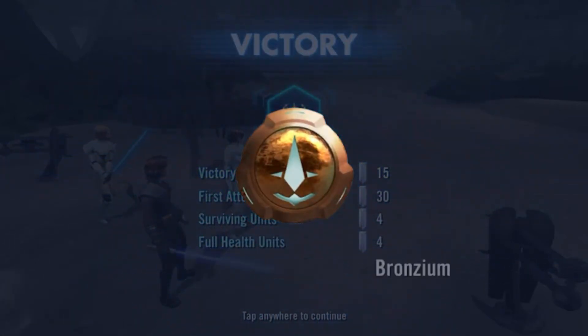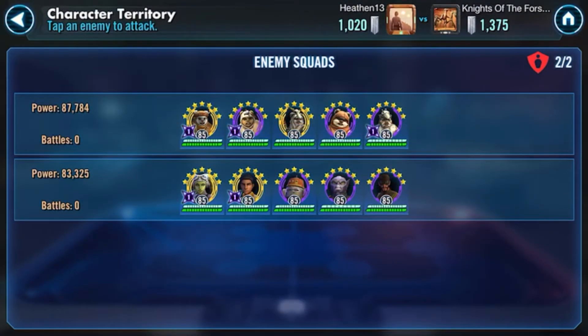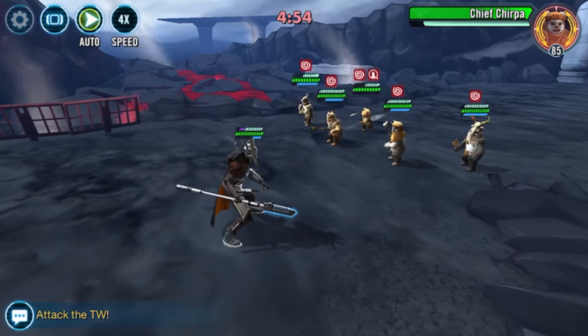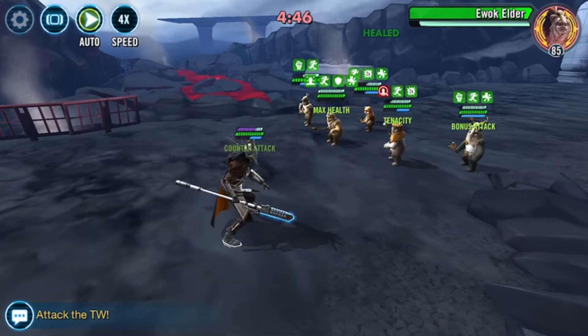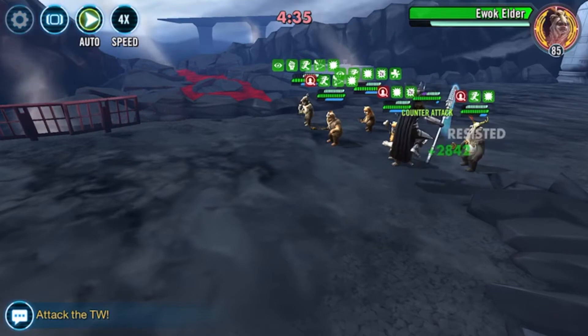Let's see what they have in back — Ewoks and Phoenix. Ewoks are going to get soloed by Nest. I did this last round; I feel like I do it almost every round. When people invest in a team, they want to use that team — I get that — but I think it's a really bad choice to put Ewoks on defense, especially if you can already see that the person has a Nest. The only reason you couldn't do this is if your Nest wasn't modded for tenacity, but mine is.